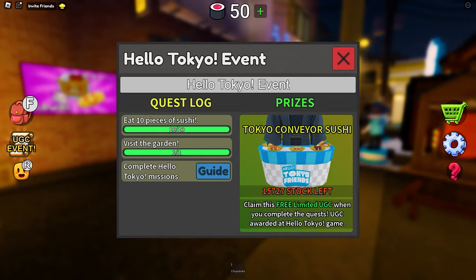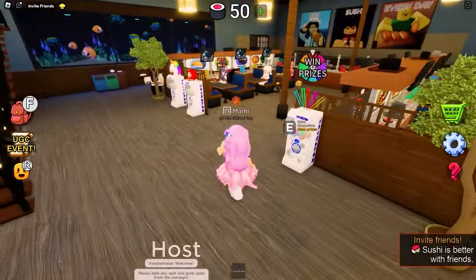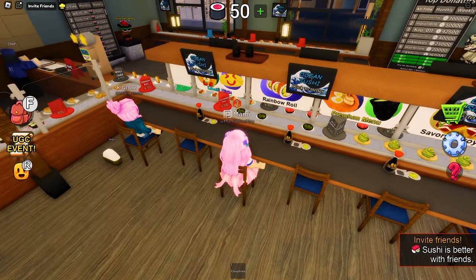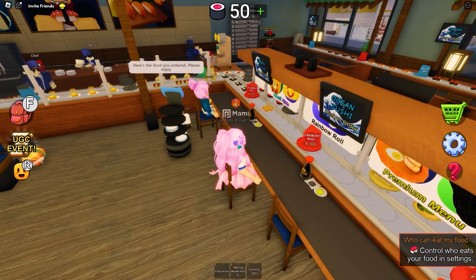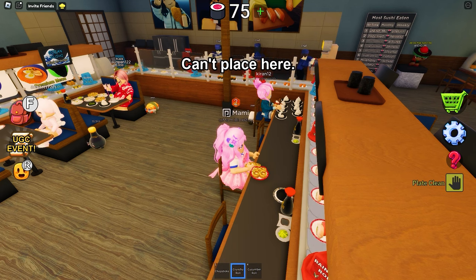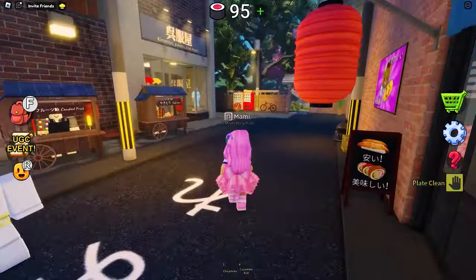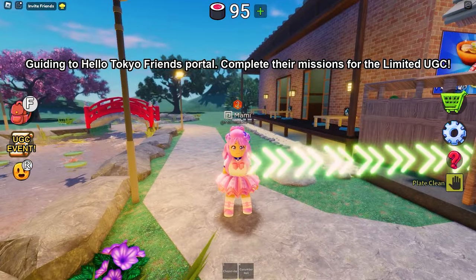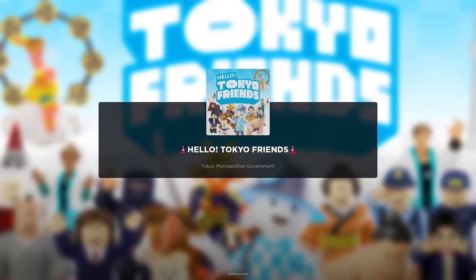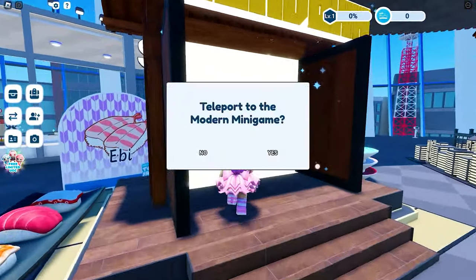To get the badge, you just need to eat 10 pieces of sushi and visit the garden. Take a seat and grab a sushi from the conveyor belt, then equip your chopsticks and click the sushi one at a time — do this repeatedly until you eat 10. Next, follow me to visit the garden, then go back to the Hello Tokyo Friends game. For the Sushi Showdown, you can join the game here.